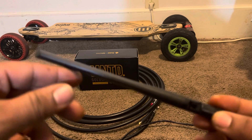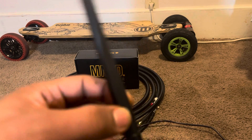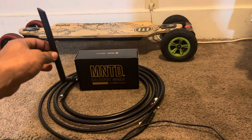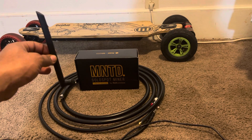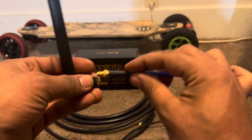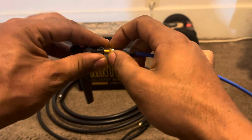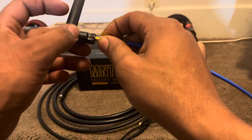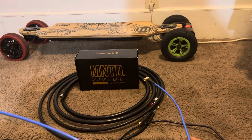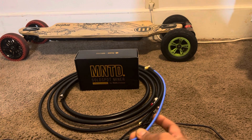This is the 2.3 dBi stock antenna — it's good, it has its purpose, but we want to maximize. Even with something like this, it bolts right up to the miner. But a modification you can do is go online and buy a wire extension like this, and you screw this end to the wire and then screw the other end onto the miner.